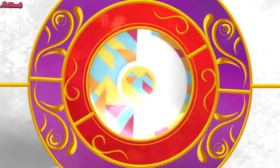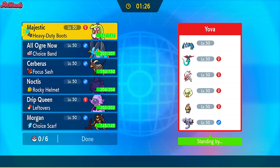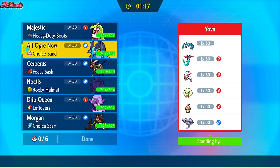GG, Rafa Vader. That was an epic battle for sure. Serena clutched living that Ivy Cudgel then blocking the Extreme Speed from Dragonite too, and that surprise offensive Heatran at the end with Tera Grass. Absolutely chef's kiss battle right there.